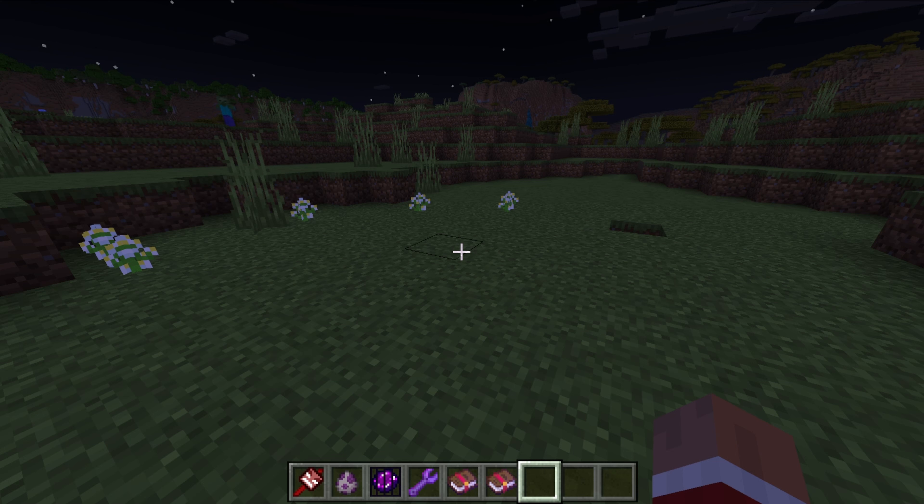Once you kill him, it should drop an enchanted fruit, but it didn't give me an enchanted fruit. I tried to give myself one and tried to see if there was a crafting menu for one, but I could not find one, so it might be a bug.